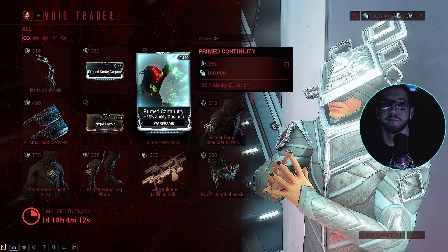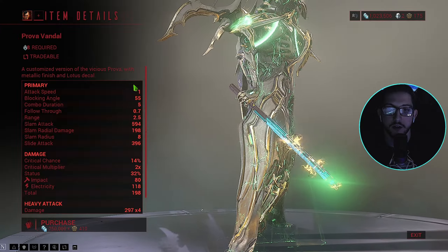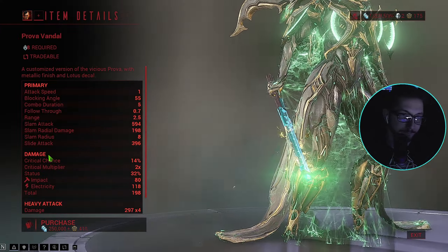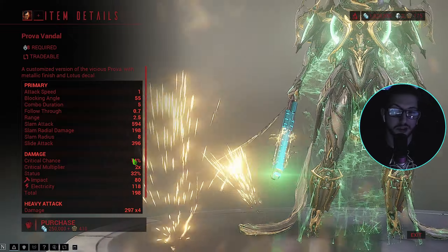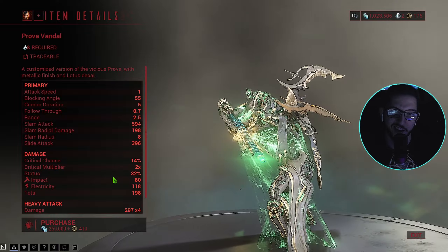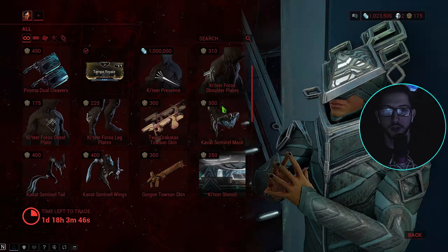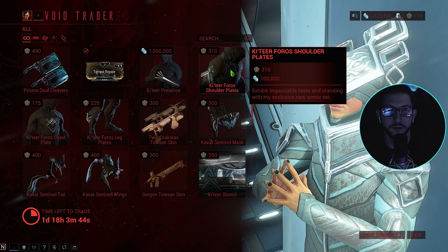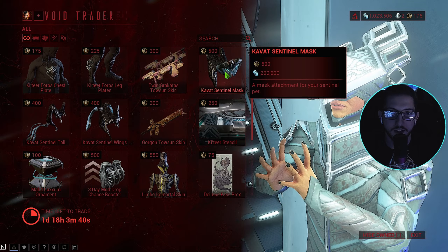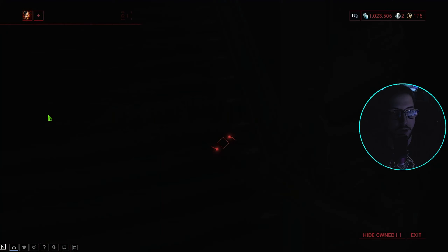Pretty obvious - Prova Vandal - anyways get that, just mastery rank it honestly. He's got fourteen percent crit, thirty-two percent status. Tempo, the little stance - I might get that one day, not a big fan of it.